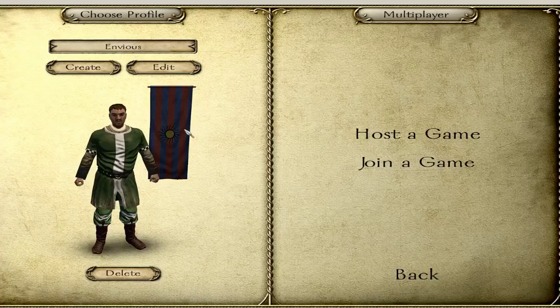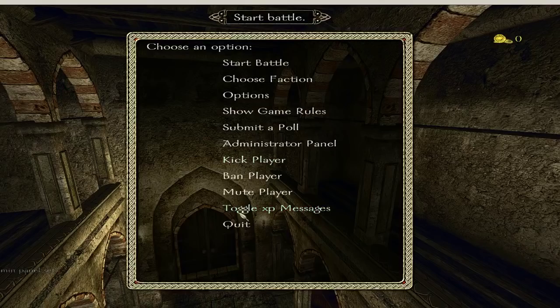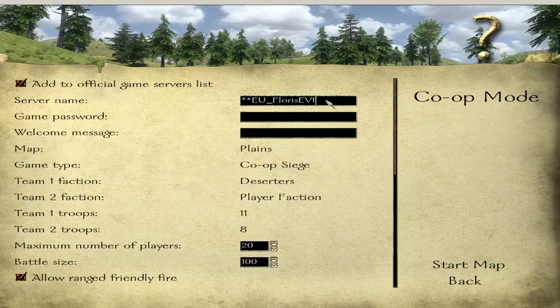This is what it should show you — it should show you what happened earlier. That was a glitch because I was in a multiplayer server with multiple instances for battle. It should show you something like this. Pick the server name you want, and make sure you add the game to the official server list if you want people to find it. That's pretty much it — choose whatever you want and click on Star Map.